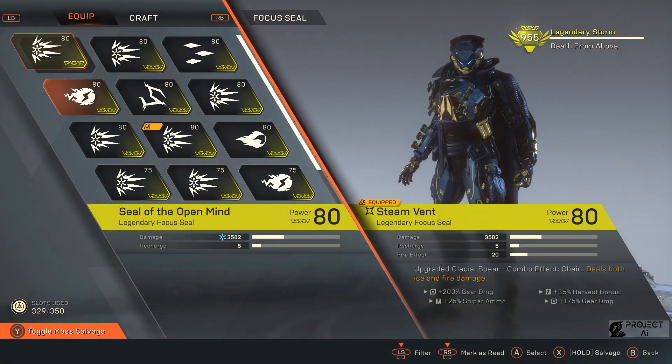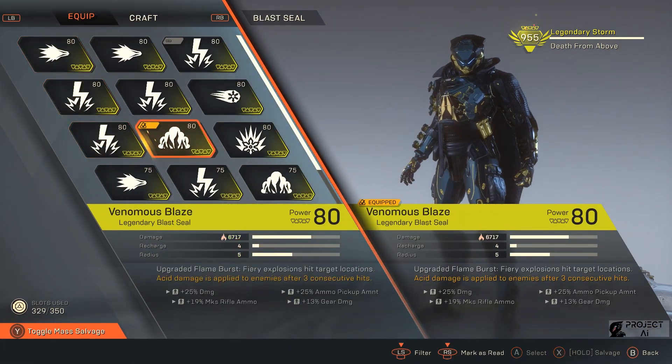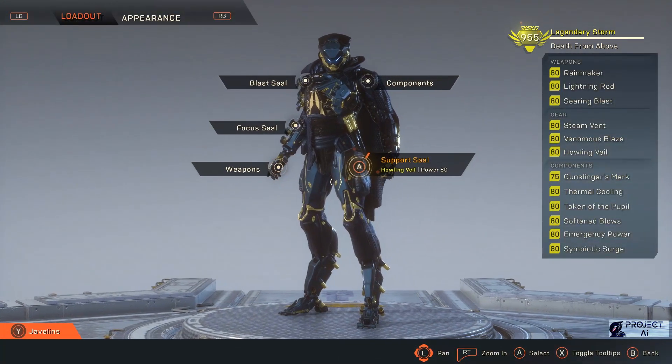Selanjutnya ke Focus Shield, gue pakai Steam Fan dengan 375% gear damage — tapi ini cuma apply ke Steam Fan-nya. Tapi ini sudah sangat super untuk damage-nya sendiri. Kemudian dari Blast Shield-nya gue pakai Venomous Blaze, di sini ada 25% Javelin Damage dan juga 13% gear damage. Venomous Blaze itu kita bisa apply acid setelah 3 kali hit musuh, dan dia AOE — jadi keren banget.